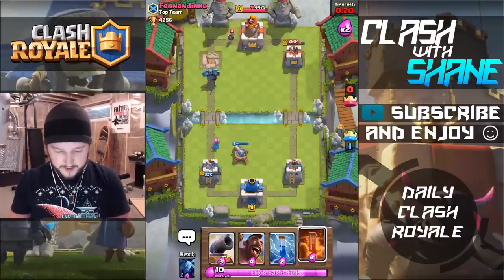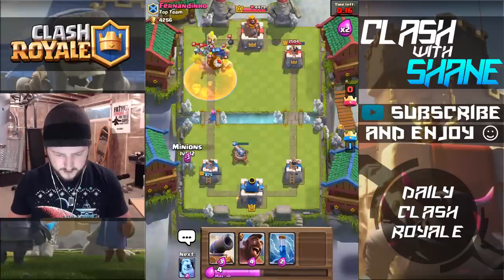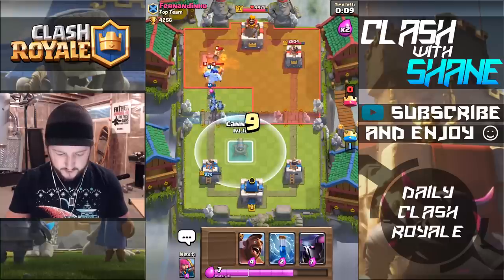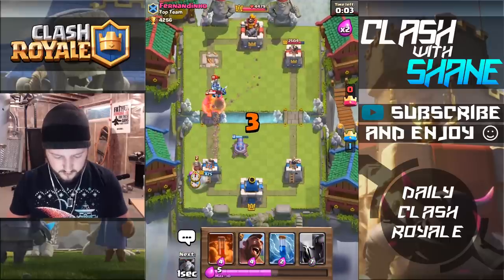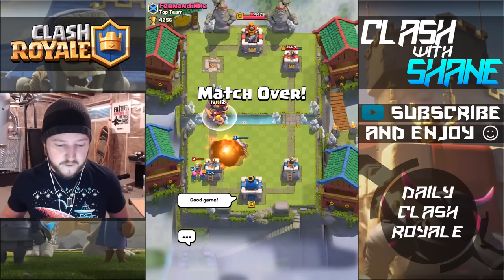20 seconds left. Let's just go ahead and drop down a Poison here to kill all this. Minions here as well. Barbarians should go down soon. We'll go Ice Golem to protect the Archer a bit. I'm just playing defense here guys, just distracting for the final couple of seconds. Cannon right there just to distract. Archers to distract further. And I think we're good to go guys. Zap. Good game to my friend Fernandino there. Good game indeed.